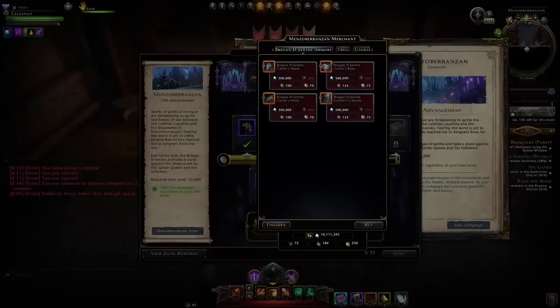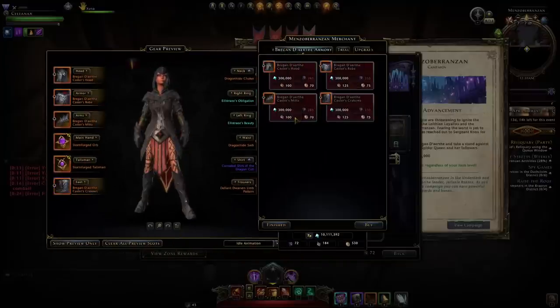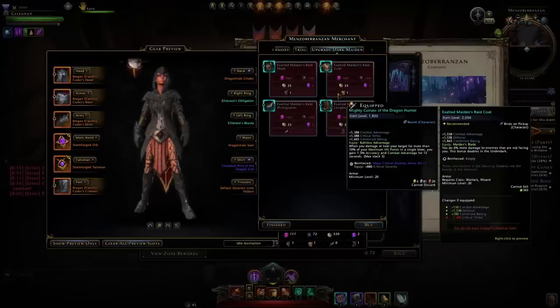You'll also use those glyphs to buy insignias and combat enchantments — people have been making lots of Astral Diamonds selling those. You need 500 glyphs for the enchantments, so they're pretty valuable. You'll also use them if you want the Dragon Hunter gear, even just for the visuals, though the bonuses are really not great on those.